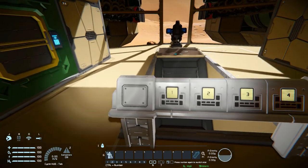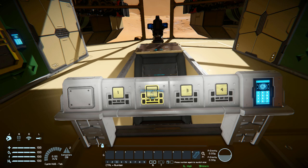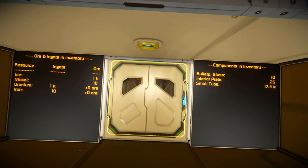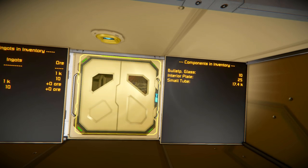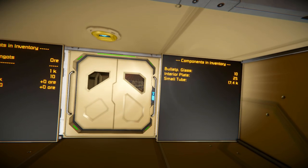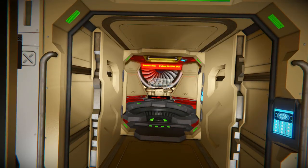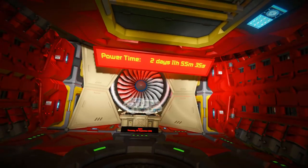We have a button panel — let me bring up the HUD — we can turn the O2/H2 generator on and off, the oxygen farms, the air vent hatch, and the turret. Behind us, another sensor opens this door, with more LCD screens. One screen shows components in the inventory — we've got some bulletproof glass, interior plate, and a lot of small steel tubes, perhaps the creator was a small steel tube collector. On the left-hand side, we've got ores and ingots: 1k ice, 10 nickel, 1k uranium, and 10 iron. Coming through the next sensor-activated door, we come to our jump drive and reactor bay.